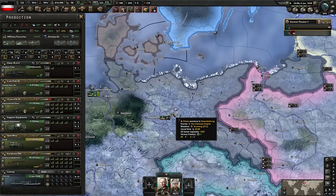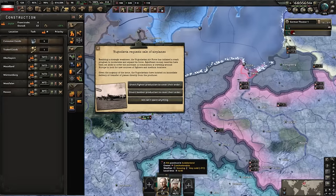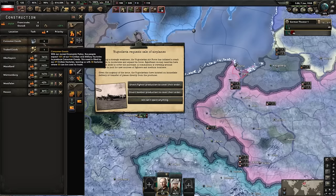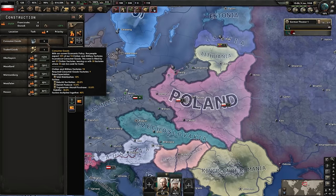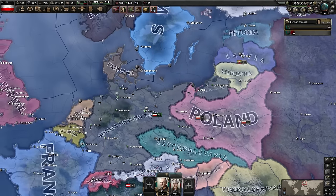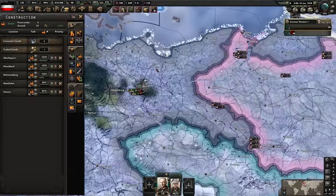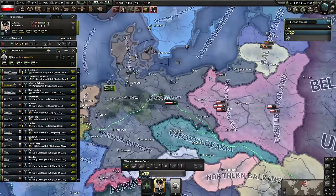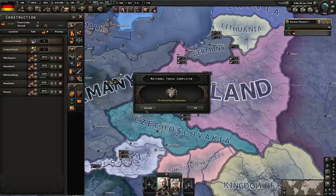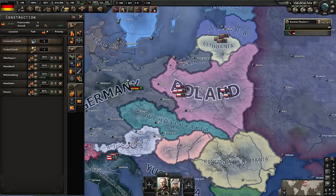Production is looking good. There's an event to reduce consumer goods, but mine are already so low it goes from nine civs to nine civs eaten by consumer goods - effectively no change. Reducing consumer goods is no longer as powerful as it used to be, which makes me question whether it's even worth pursuing on lower mobilization laws. It used to be one of my favorite little strategies. The Soviet Union becomes the new main antagonist of this world war.